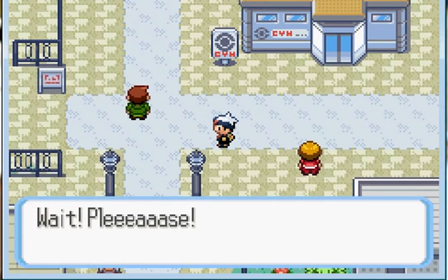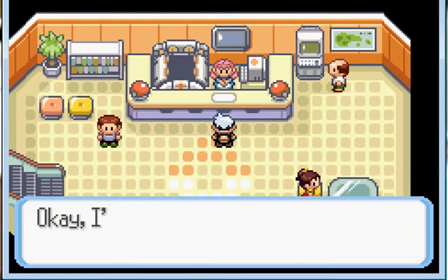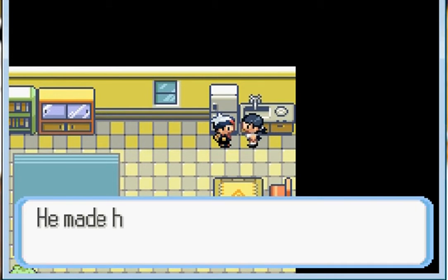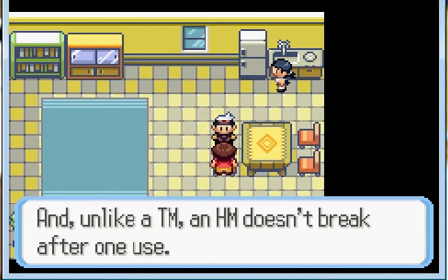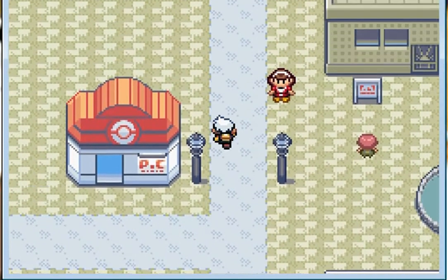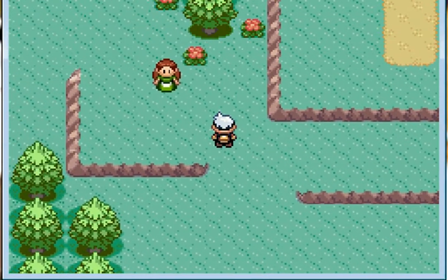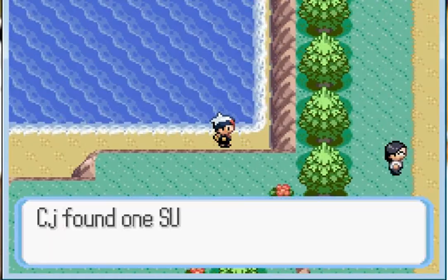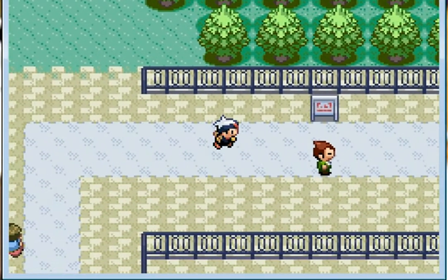Let's go heal up. What was that? Oh, there's someone there. Let's go back to the Devon Corporation — she's supposed to give me HM Cut but she won't give it yet. I try to go up but I'm blocked. I can't go up here — no path. So I'll head to the right field next time.